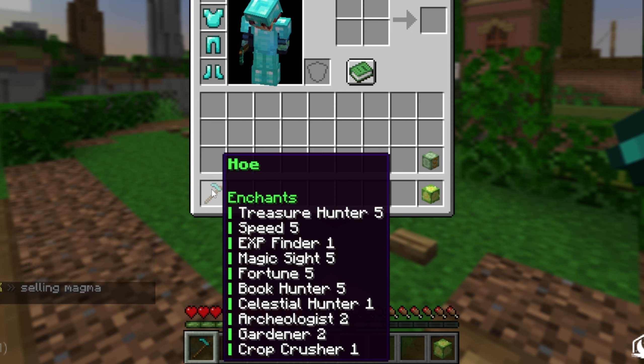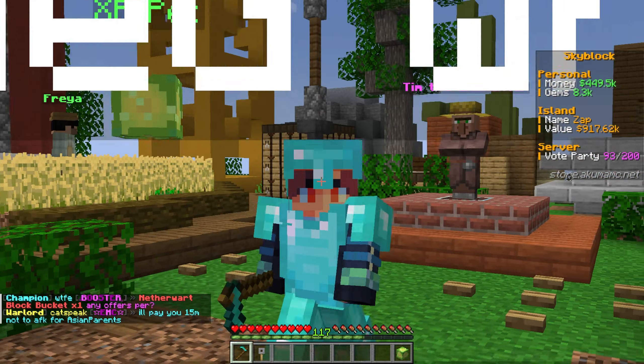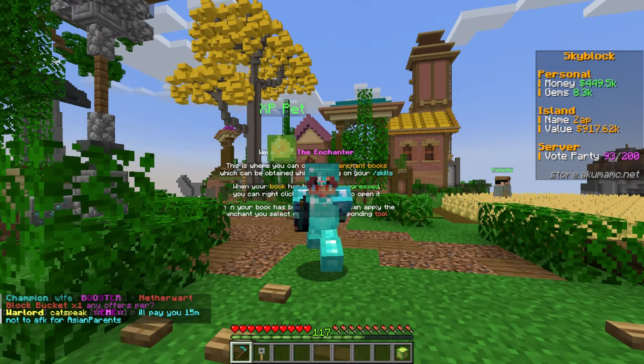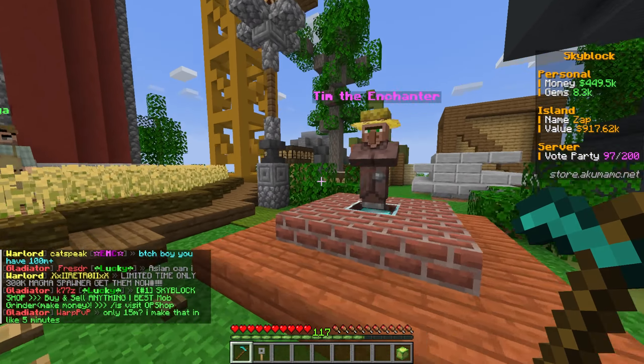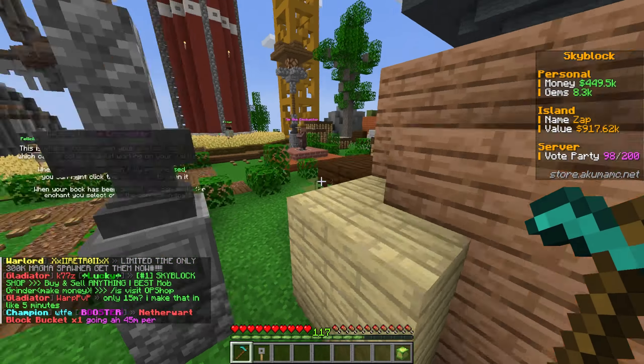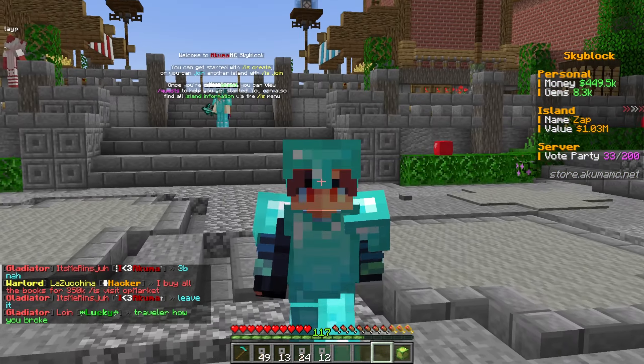We can get five more levels of magic site. We can also get exp finder to level five, celestial hunter to level five, archaeologist, gardener, and crop crusher can all be level five - that's kind of maxing out the hoe. My whole strategy is to max everything out, then farm a crapton of books, and then start selling crop crusher books for like 15 million each. Magic site books sell for 2 million, so we can make some serious cash.